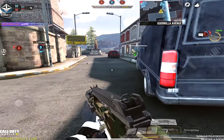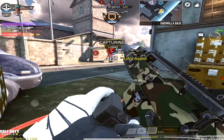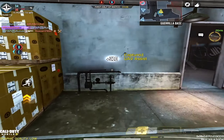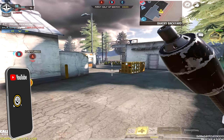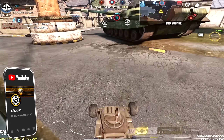This new gun you guys have already probably seen in the game — it is called the Holger 26. This is another LMG that's been added to the game recently, and even the legendary and mythic version came out. This gun really acts just like an M4 LMG would; I would consider it its brother.